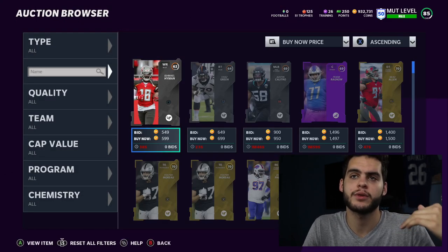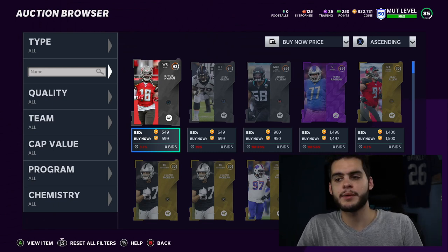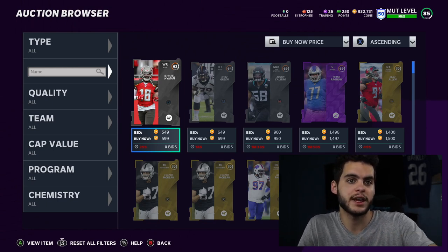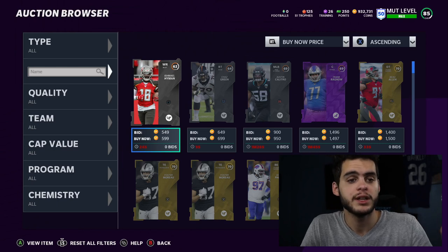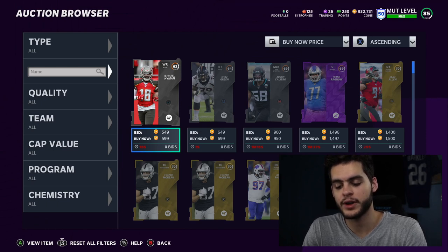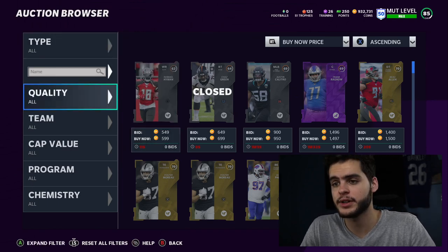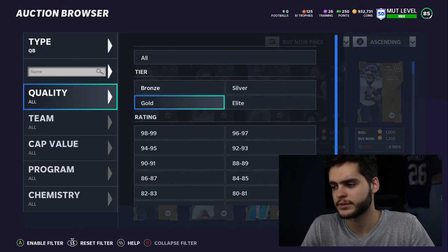If you're using the channel and want a chance to be shouted out in the Poodle Squad, all you've got to do is go down below, turn on notifications, like the video, and comment 'Poodle Squad.' We recently just started that up. Today's Poodle Squad member is Unfazed Clan — shout out to you for showing support daily. If you're new, subscribe and smash the like button.